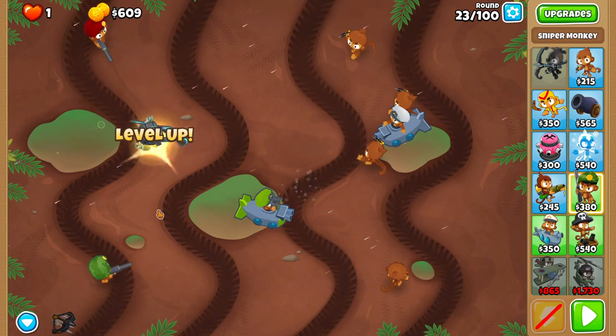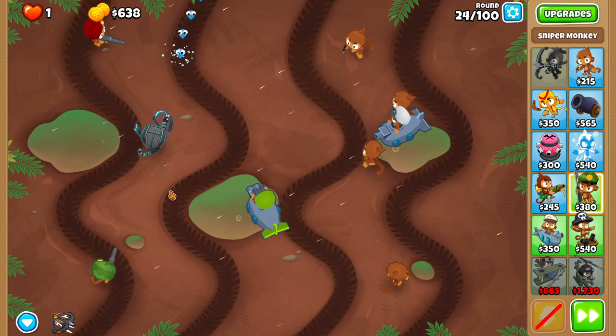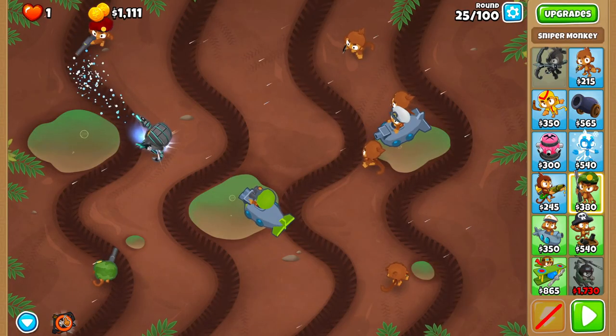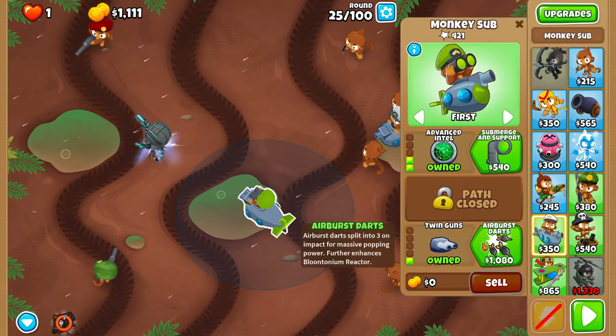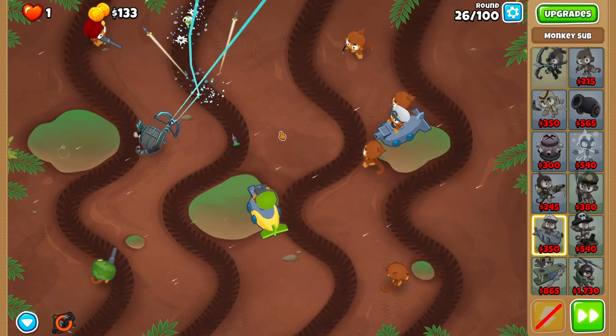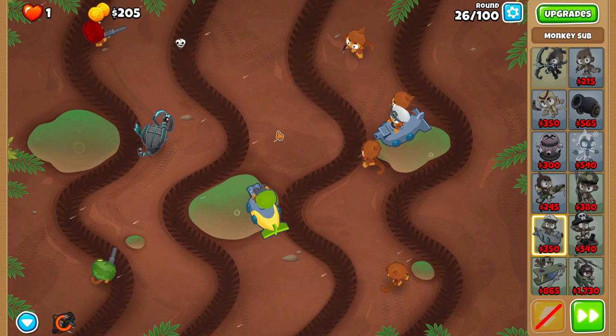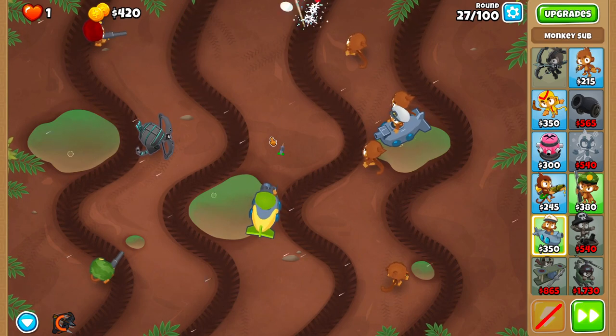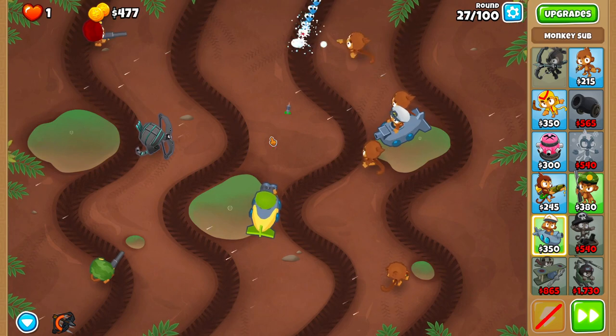As Frostymate says, just get lucky. Rapid fire the purples on round twenty-five, and upgrade your Sub to Airburst Darts. From now on, it's a lot easier and a lot less RNG-dependent, though there is still a little bit of RNG on a few rounds here and there.